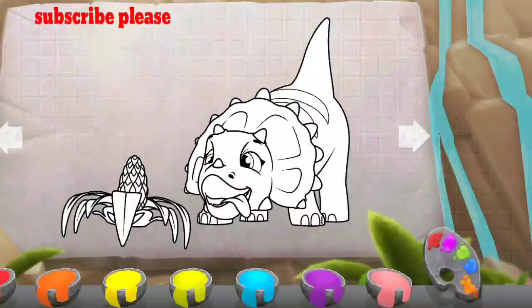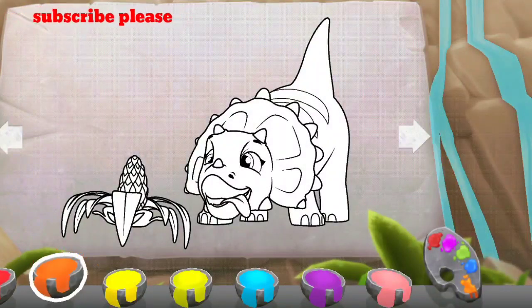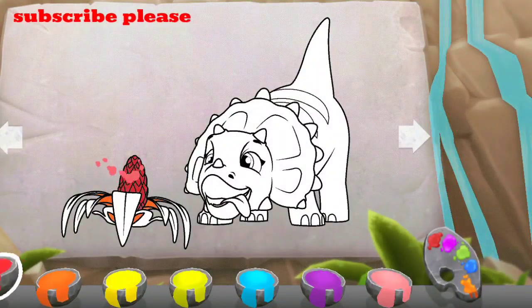The colors have faded from this painting. Want to help restore it? Tap a color to choose it, then tap a piece of the picture to paint it. Easy as pie!